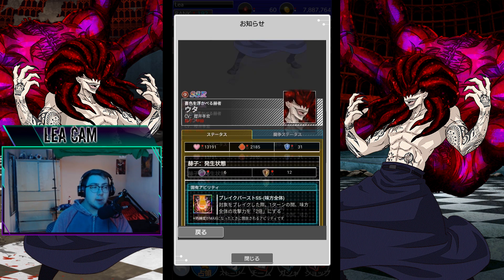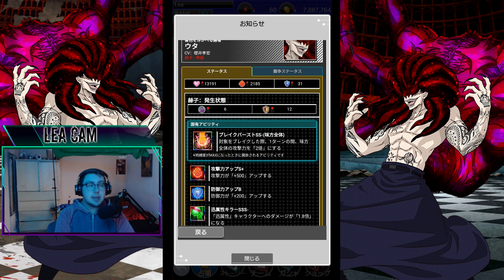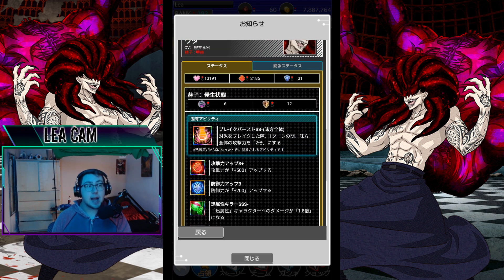We have a red SSR Kakuja Uta with 13,191 HP, 2,185 attack, 31 defense, 6 AP, and 12 durability. Nick ability is 2x break bonus to the entire squad — all allies — similar to how Juzo works: break the enemy and the entire squad gets the buff. His first skill is plus 500 attack, making him the highest attack character in the entire game at 2,685 in total. Crazy stuff.